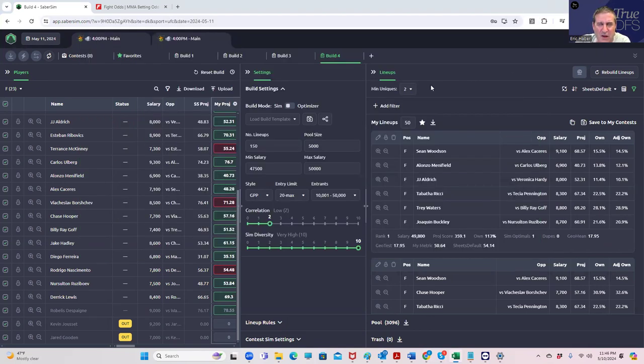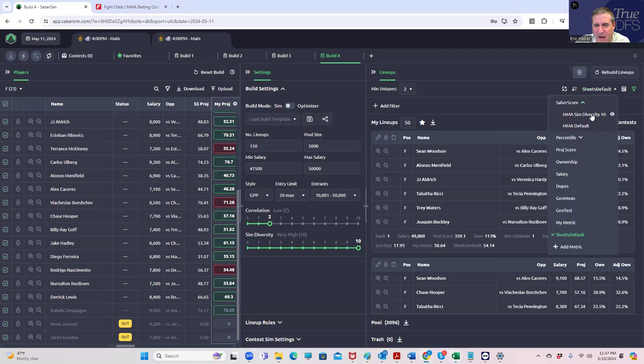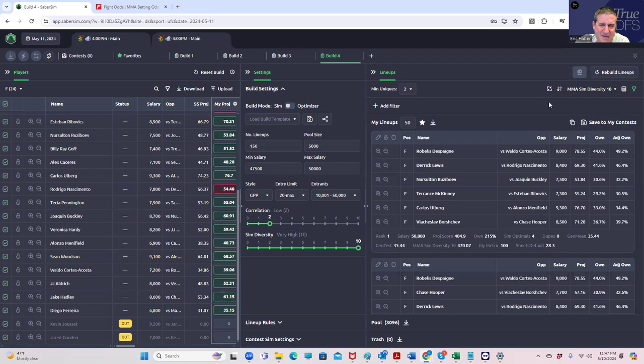What else can we do? Remember, we can't just make the best plays — it's just not possible. In addition to assuming a 95th percentile outcome instead of what's most likely to happen, another thing you can do is assume the most likely outcomes but leave money on the table. Let's go back to the main sim diversity 10 setting and use the contest sims.